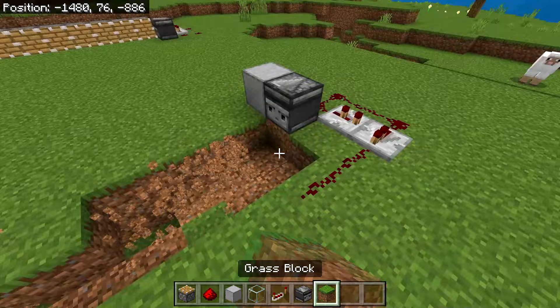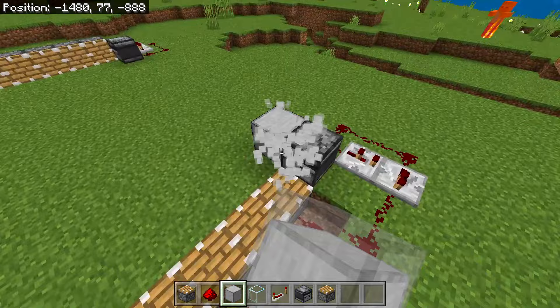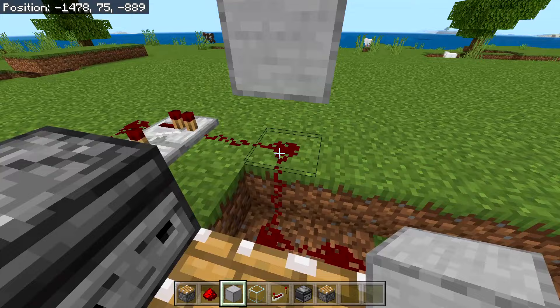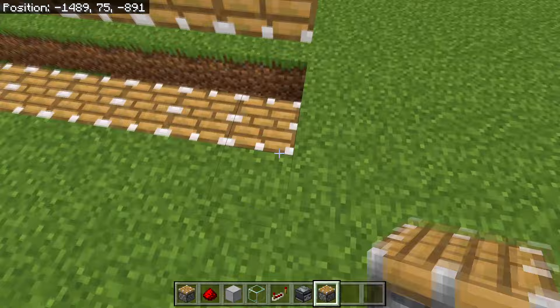Place 12 pistons on the inside here, then connect all these pistons with redstone. Test by placing a block in front — it should go up once, like this. After that, place a temporary block on top of this redstone dust, then a piston here, and expand that piston line by 11 more pistons going out to the right, so this line ends at the same location as the last piston on the other side.